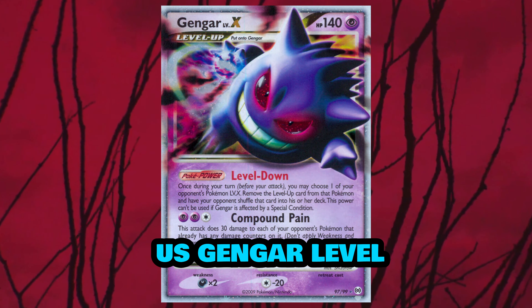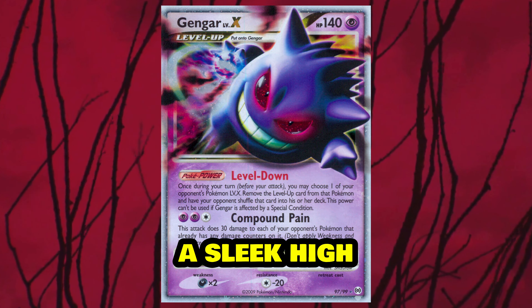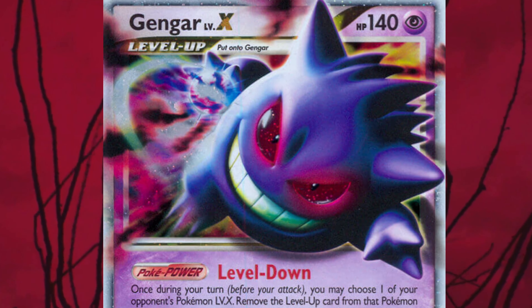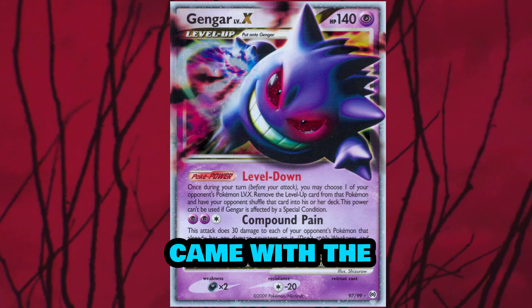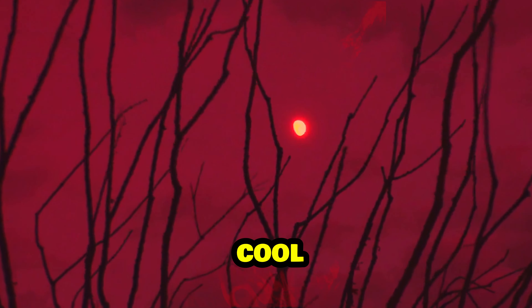2009 also gave us Gengar Level X, and this is where things got really intense. This card gave our sneaky ghost a sleek high-tech makeover with a glow-up that screamed, 'I'm not just here for tricks, I'm here to win.' Gengar Level X came with a Level Down power, making it a menace in the strategy department. This card was just as deadly as it was cool.